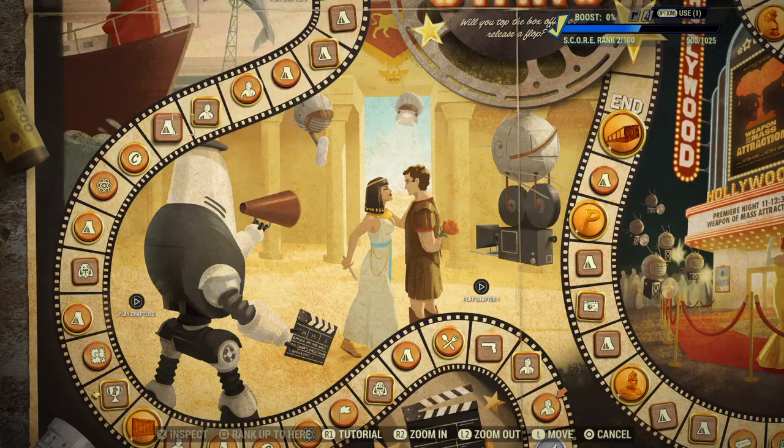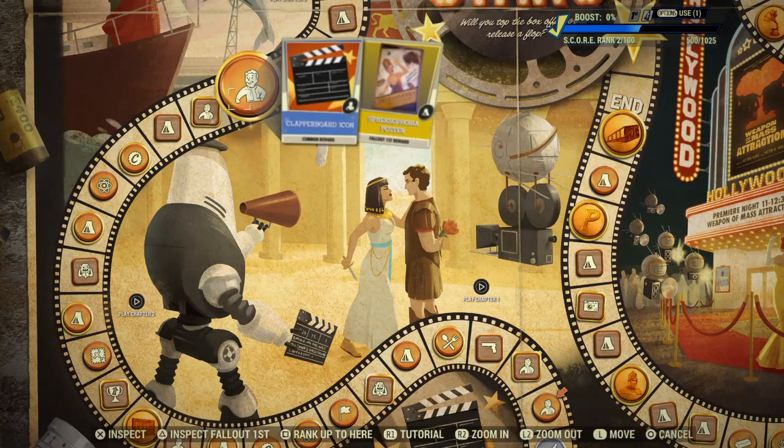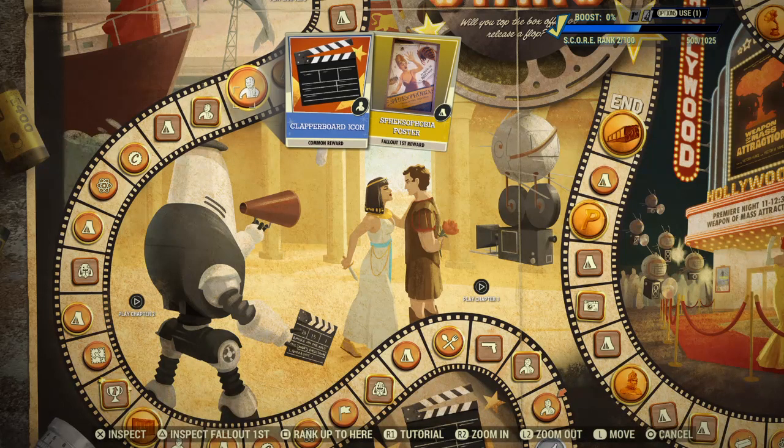Red Curtain Door - you get a lot of decorative items. Stuntman Robot Armour Paint, quite a lot of Rerollers, and a Clapperboard Icon. There's obviously a filmy kind of feel to this scoreboard.